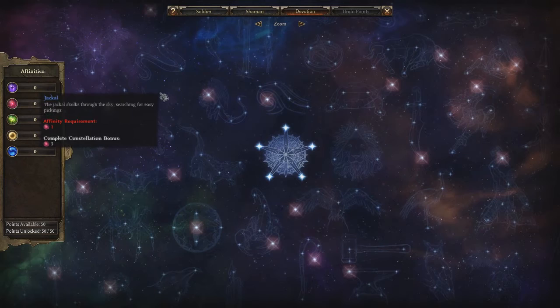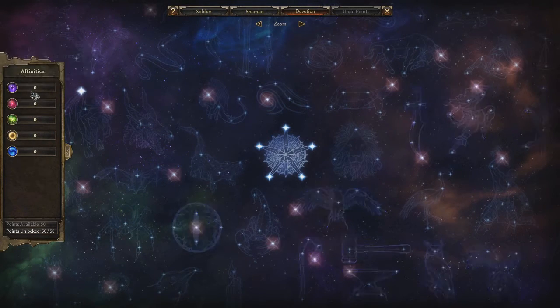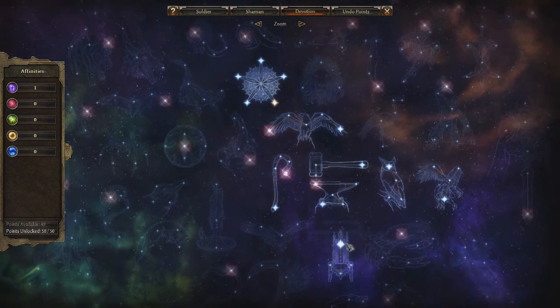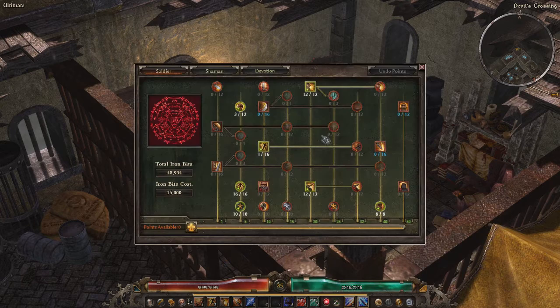So first off, you'll need to put one point into Ascendant. If you don't know what Ascendant is or the other names, you can look at the Affinity name on the left-hand side which is purple. So one Affinity is purple — you put one into purple. Now we need to complete the Empty Throne, so full points into Empty Throne. And now we need to reclaim the Primordial and the Ascendant — so let's just reclaim that.